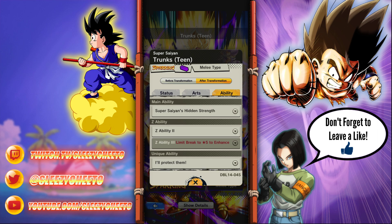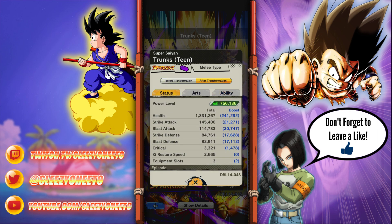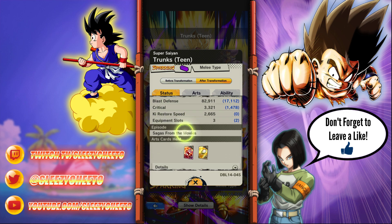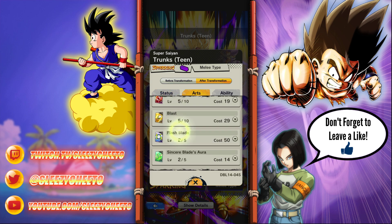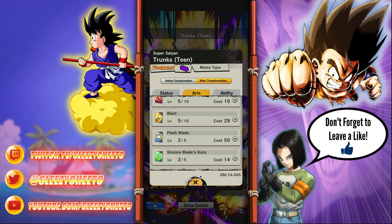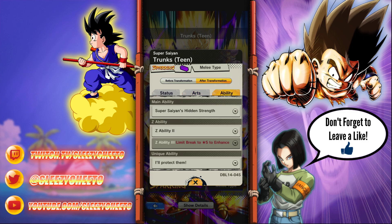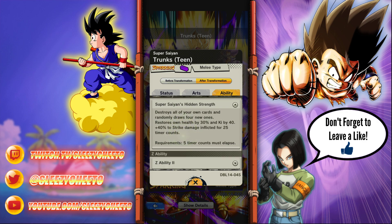So then we have the Super Saiyan form. Let's look at the stats - drastically improved. He joins the Super Saiyan character tag. Flash Blade and Blade Aura stay the same. Then we get Super Saiyan's Hidden Strength: destroys all your cards and randomly draws 4 new ones, restores own health by 30% and ki by 40, plus 40% to strike damage inflicted for 25 timer counts. That's busted.